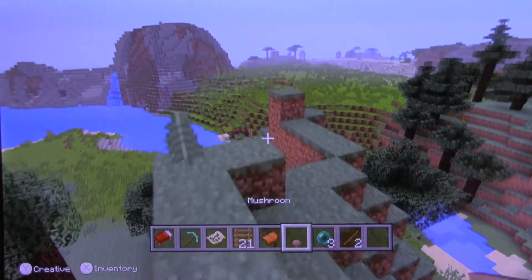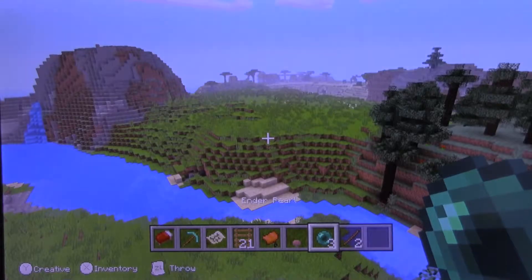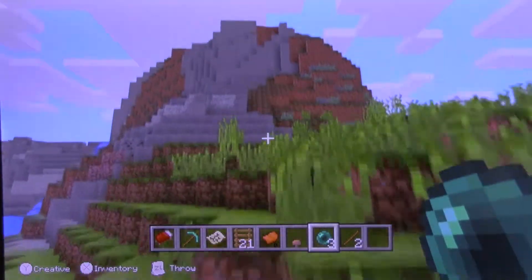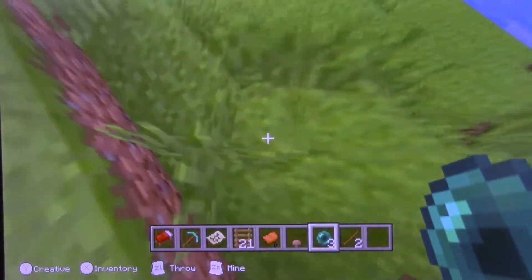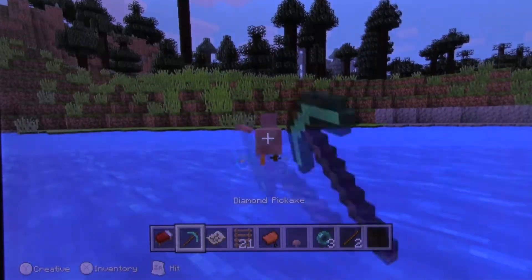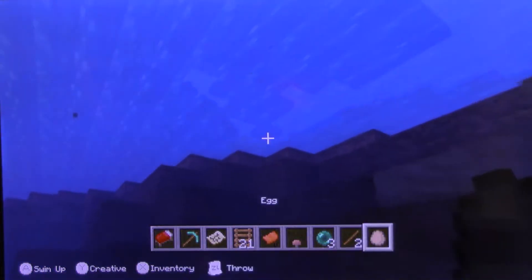Put down this mushroom, even though it's creative mode and I can't... Okay, you can't really place them, but I have a stick. Oh, that looks important. I better teleport over there. Where is it? Oh, there's a chicken. I got an egg. I got something.